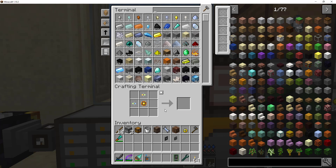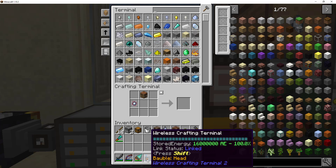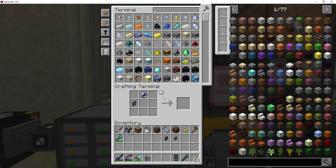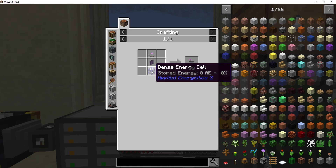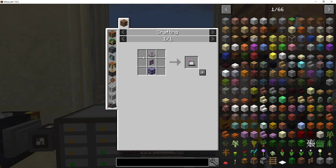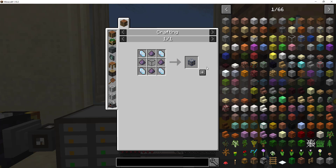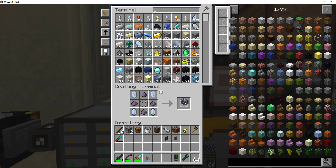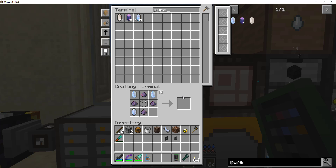That's the crafting table. So I need the wireless part now. I need recipe, recipe, recipe — one, two, three, four, five, six. Pure certus. Let's get a hundred. That'll take a minute while that's working.